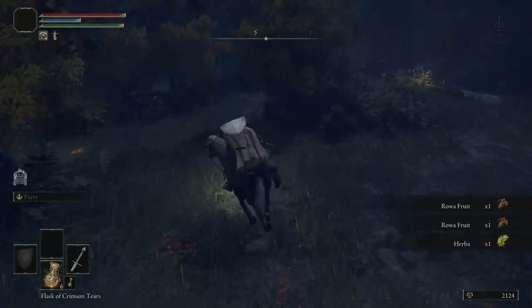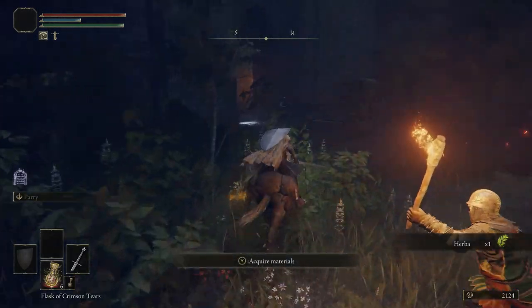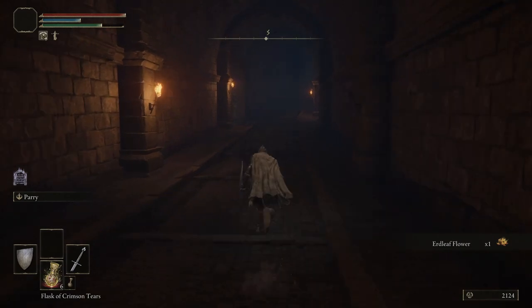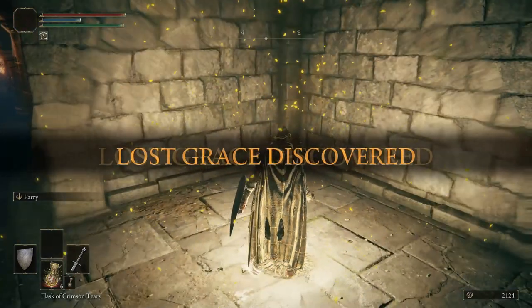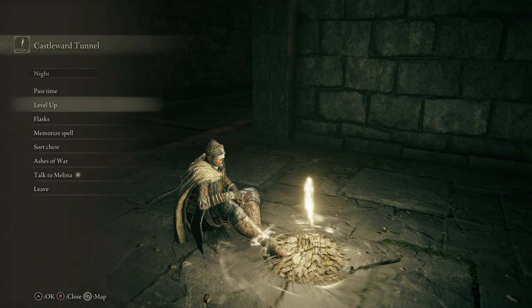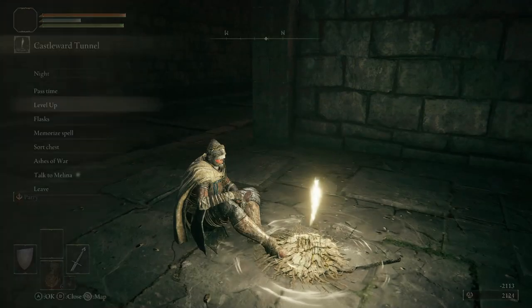This is absolutely a trifling bunch of enemies — I suggest just running through. You could kill them the normal way, but it's just not worth the time and effort. Now we have some grass inside this little tunnel. We'll interact before that guy stabs us in the booty cheeks. Nice and safe. We have a level up — put that into strength. We just need one more point to equip that brass shield.